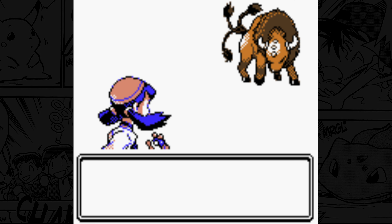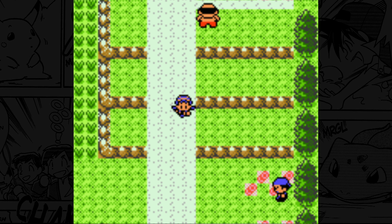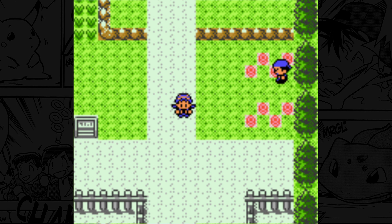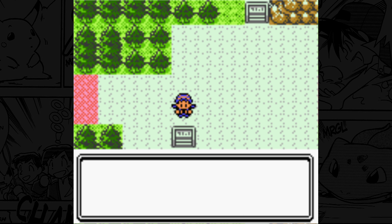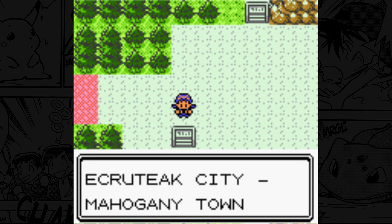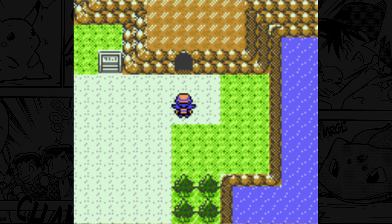Getting the phone number from this trainer can also get you an Evolution Stone as well. And specifically on Route 39, we have the Moo Moo Farm, where you can go visit all of the Miltank that live here and even get some of that good old Moo Moo Milk. And on top of all that, Route 39 also connects to one of my favorite cities in the game, which is of course Olivine City.